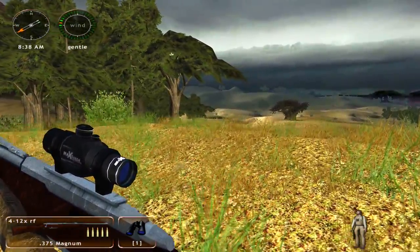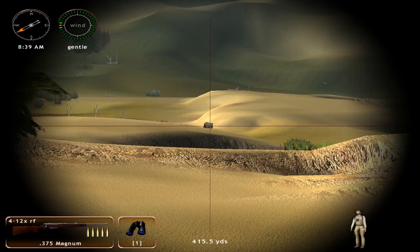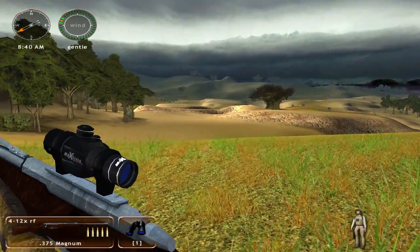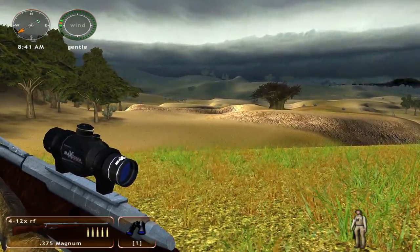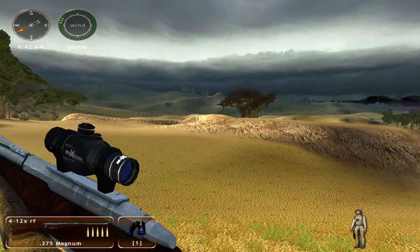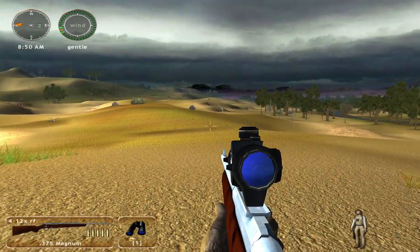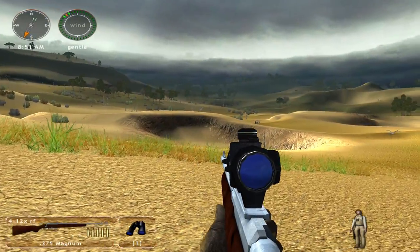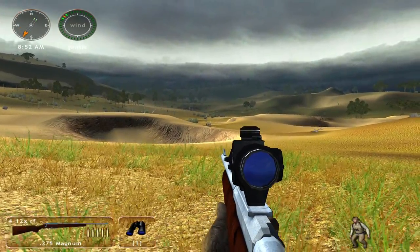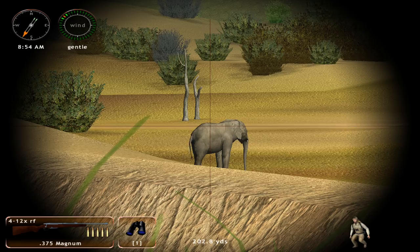Oh my gosh — there is an elephant! Right as I was talking about the boar, we find an elephant. Look at that beautiful creature. We are going to kill it once we get a little bit closer, because I don't really want to take a 500 yard shot on this guy. It's a little bit too far away and I'm not confident in my marksman skills in this game. He is sitting out at around 220 yards now. We're going to get a little bit closer because I do want to get more broadside — a quartering shot on an elephant just does not sound like a good idea. Let's move over here to the right.